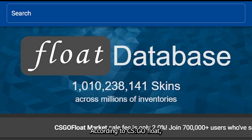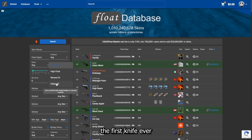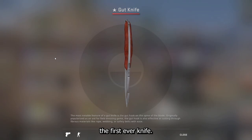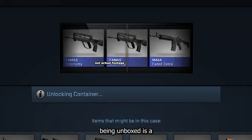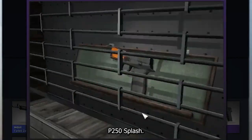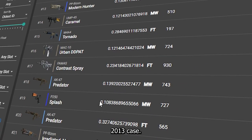According to CSGO Float, which is the biggest database for CSGO skins to ever exist, the first knife ever unboxed is a Gut Knife Vanilla. Just imagine you were the guy who unboxed the first ever knife. And now what we're all here for — the first ever skin being unboxed is a P250 Splash, a minimal wear restricted purple skin from the Esports 2013 case.